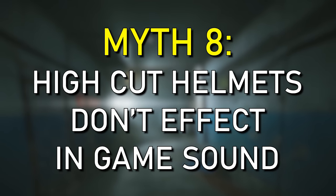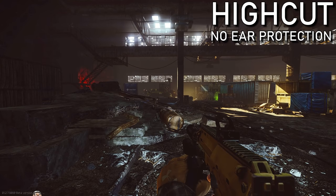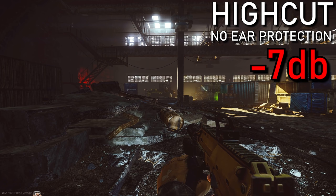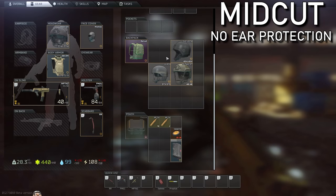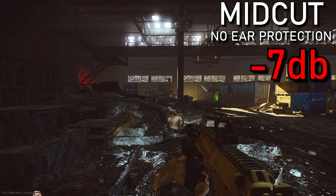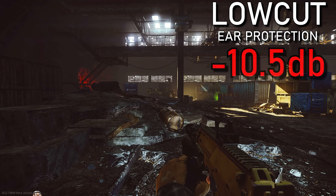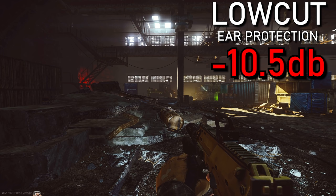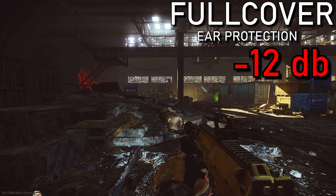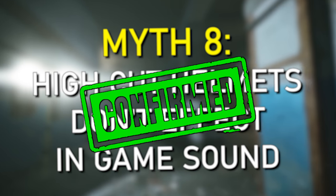Myth 8: do high cuts actually affect the in-game sound? Starting with a high cut helmet and control testing, we fired a Mosin and checked the peak decibels. Negative 7 decibels was the perceived sound without ears using a high cut — same result with a mid cut like the Bastion, which doesn't offer ear protection. When we switched to the U-LAC with ear protection, sound improved from negative 7 to negative 10.5 decibels. With the BNTI, which fully covers the ears, it reached negative 12. This myth is confirmed: high cuts do not affect the sound, but helmets with ear protection do.